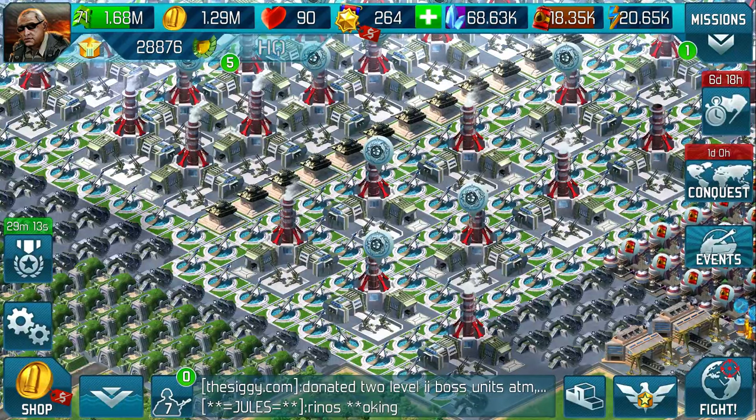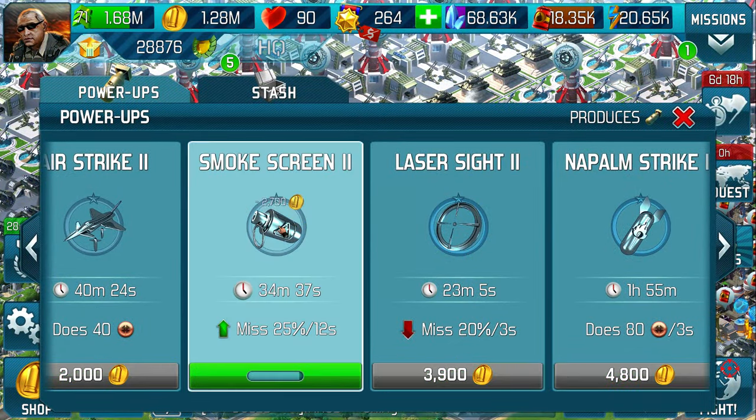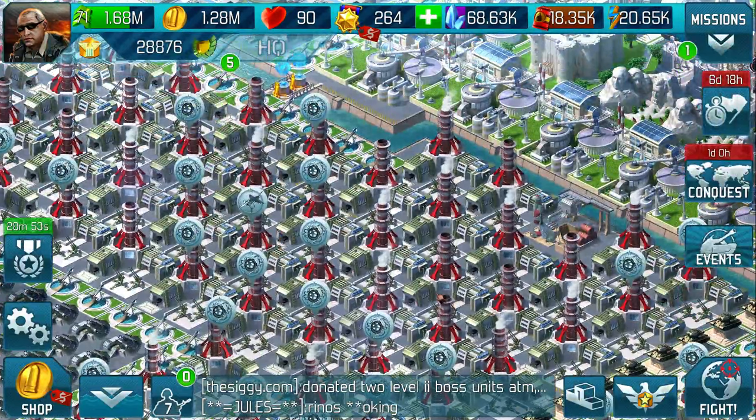Hi folks, this is Siggy, welcome to another mini-clip. With update 19, when you click on either a weapons factory or airfield or whatever, you choose whatever item you want and it drags you to a different location.